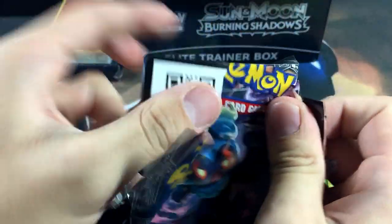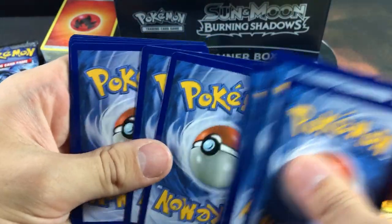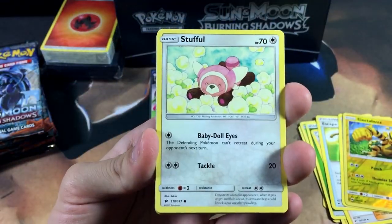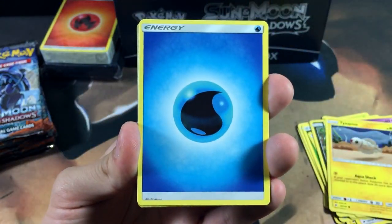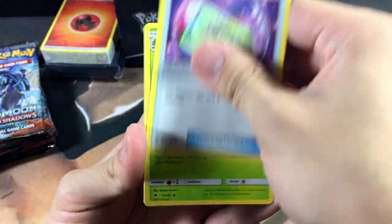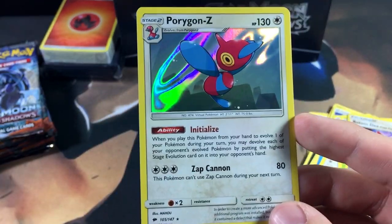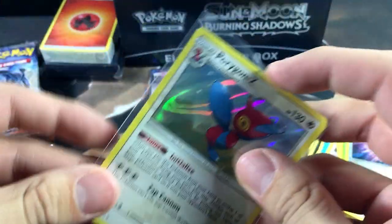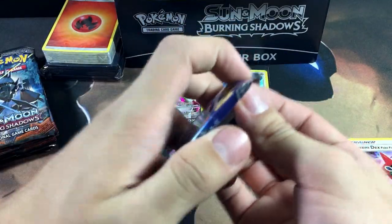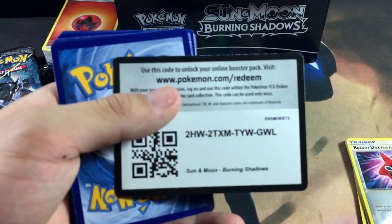We got a Marshadow for our next pack and I'm absolutely pumped. Here is the code card for Burning Shadows. Pack contents: Stufful, Inkay, Duskull — I'm glad Duskull's in this set, I absolutely love Duskull. We got a Weakness Policy, Mallow, Rotom Dex, and a Porygon-Z holographic — let's go! We are two for two! I'm surprised they made another Porygon-Z card. So far we got a holographic and a GX — can we get a full art and a secret rare to complete the set of rarities?